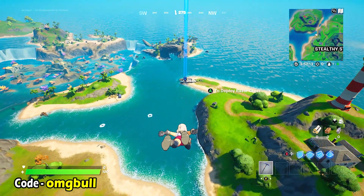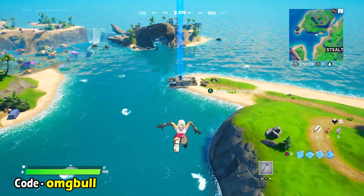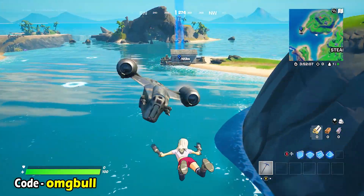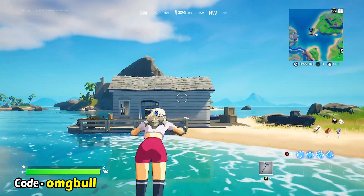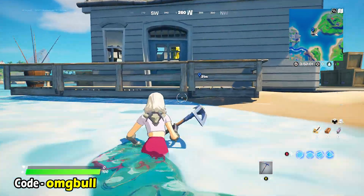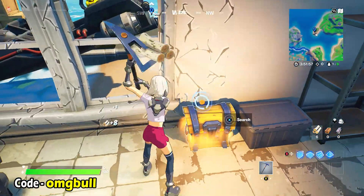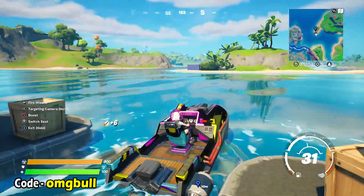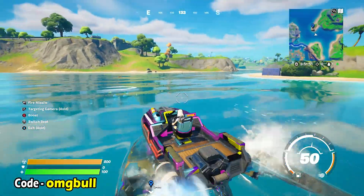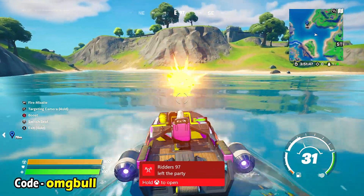What I'd recommend you guys do is come over here and grab yourself a boat. We're going to need explosive damage to do this. You can do this with grenades if you want to, but it's much easier if you use a boat. This seems to be a spawn location for the boat, so you want to come down here, grab yourself one of the boats and all you guys need to do is basically come over to this location and start shooting these, because this will count as the location in front of the shark area.